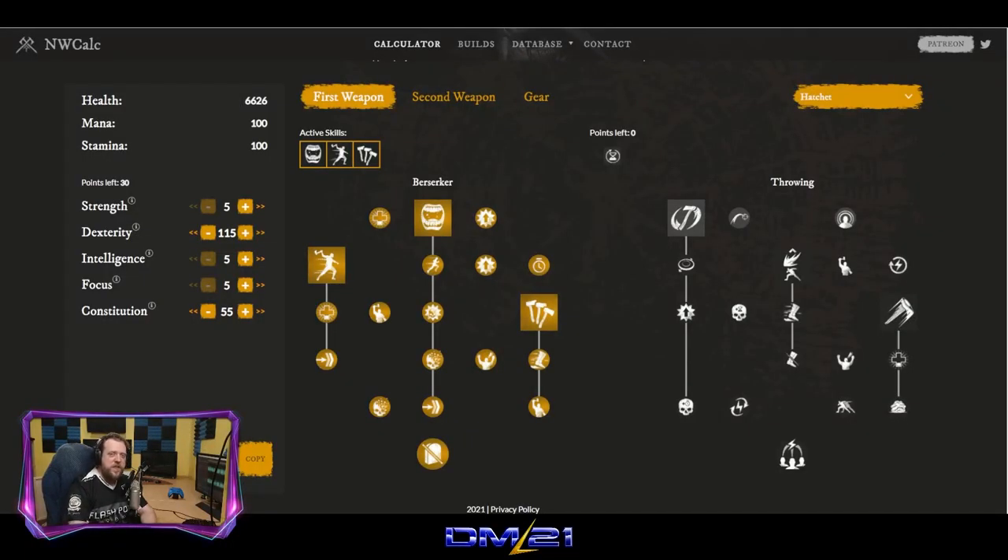For this build we're going to be doing something really fun and a touch unexpected. We named this one The Patriot — not necessarily because it was inspired by the character played by Mel Gibson in The Patriot, but yeah, it kind of was. This is a DPS class with a lot of CC potential. We'll be wearing light armor and mainly focusing on dexterity with some points into constitution around level 25.